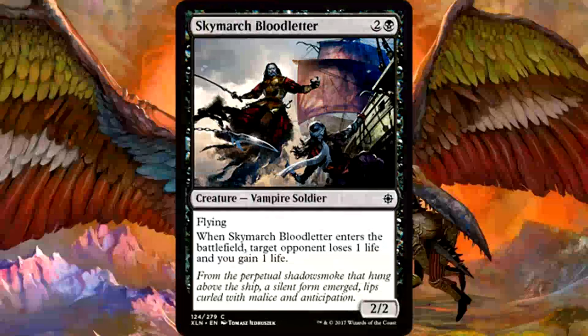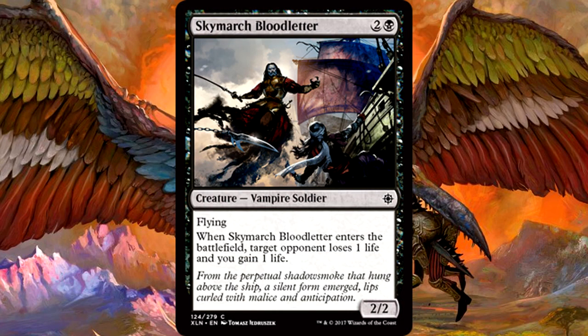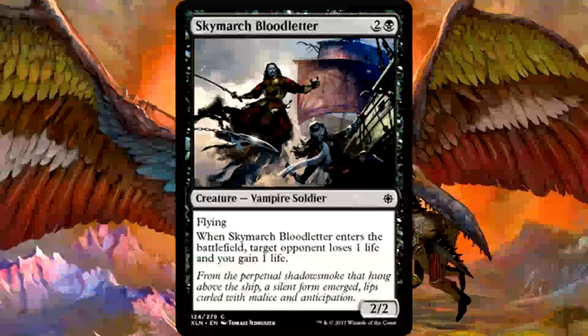Skymarch Bloodletter is three mana for a 2/2 vampire soldier with flying. When it enters the battlefield, target opponent loses one life and you gain one life. This is sweet — it has everything I want at a fair cost: two-point life swing, evasive keyword, cheap cost. Skymarch Bloodletter is going to make 100% of all black decks I make in this limited format. It isn't flashy and doesn't scream play me, but trust me, this is well worth inclusion. A 2/2 flyer for a fair cost and a two-point life swing is the definition of a competent common.